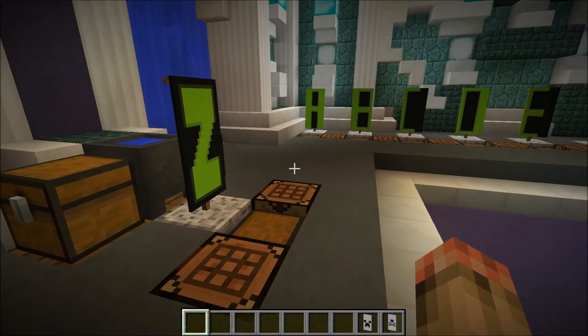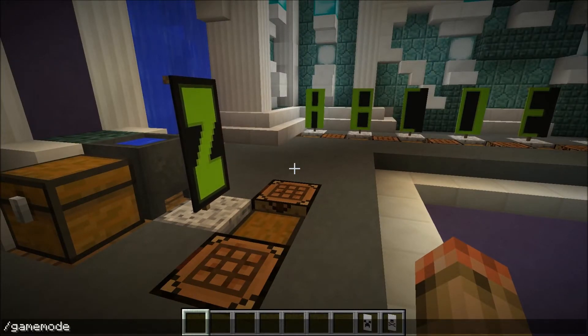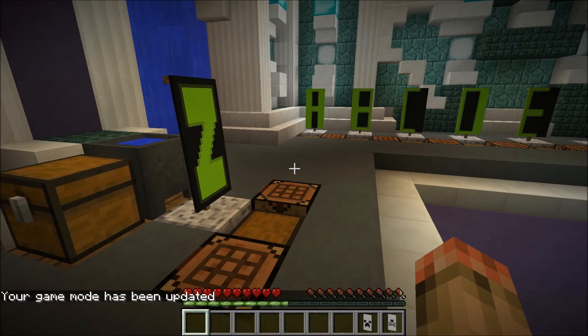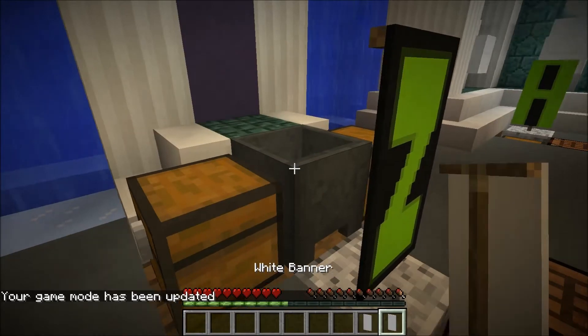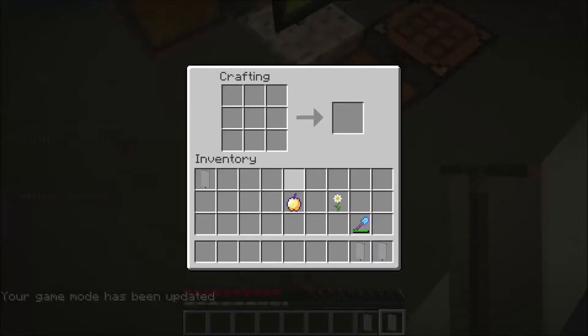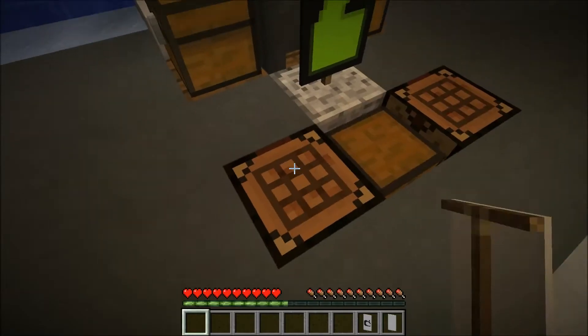Let me just pop out of creative. Slash gamemode zero. Now I'll show you — just wash it straight off, but you do lose water. Now since we have a bunch of blank ones, you can just use this. This creates what it calls a black thing, but it's the Mojang sign.